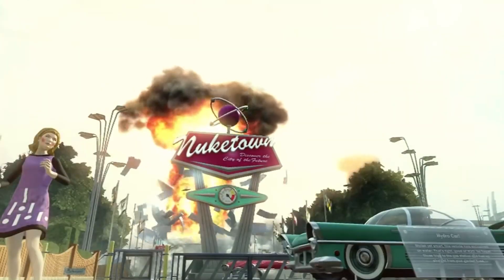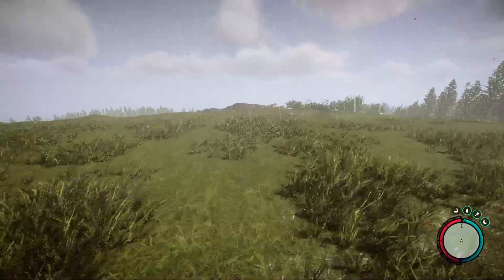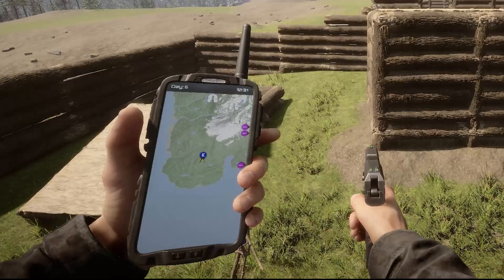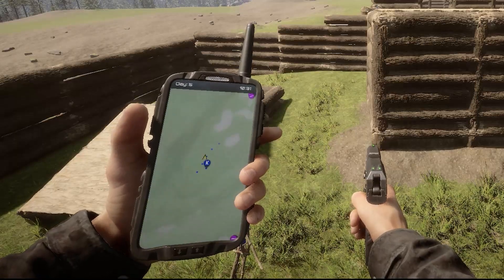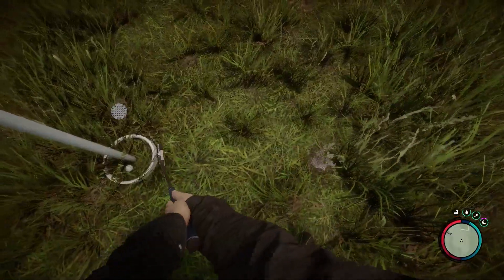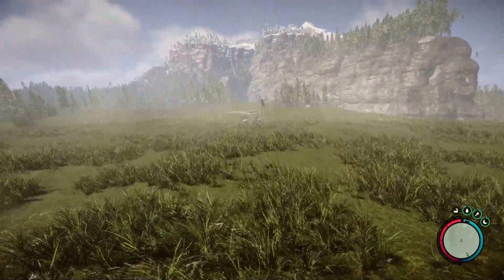I had the idea to build Nuketown, so that's what we're doing today. We're definitely going to need a lot of open space because it's a pretty flat map, so we're building it here at the golf course. There's decent enough space to move around, and as long as we don't reach the edge we should be set.